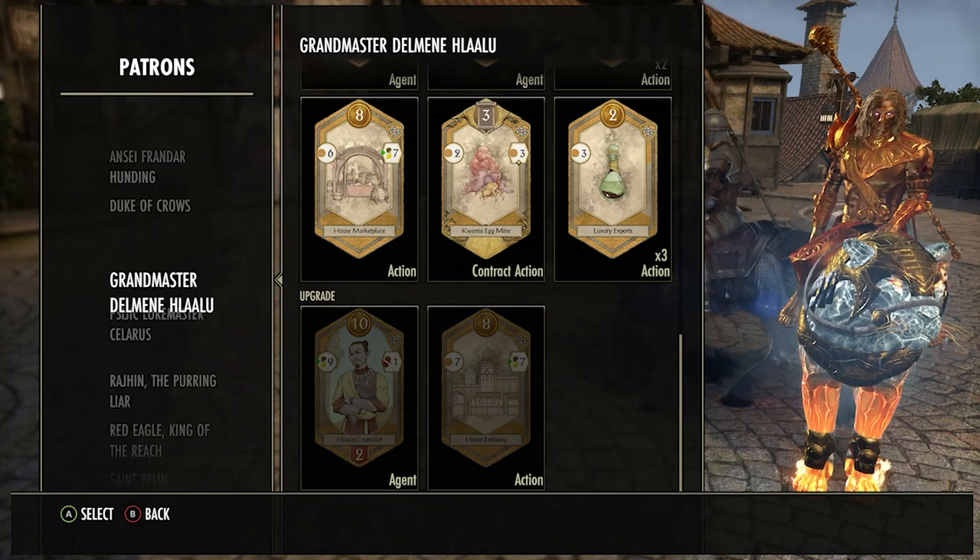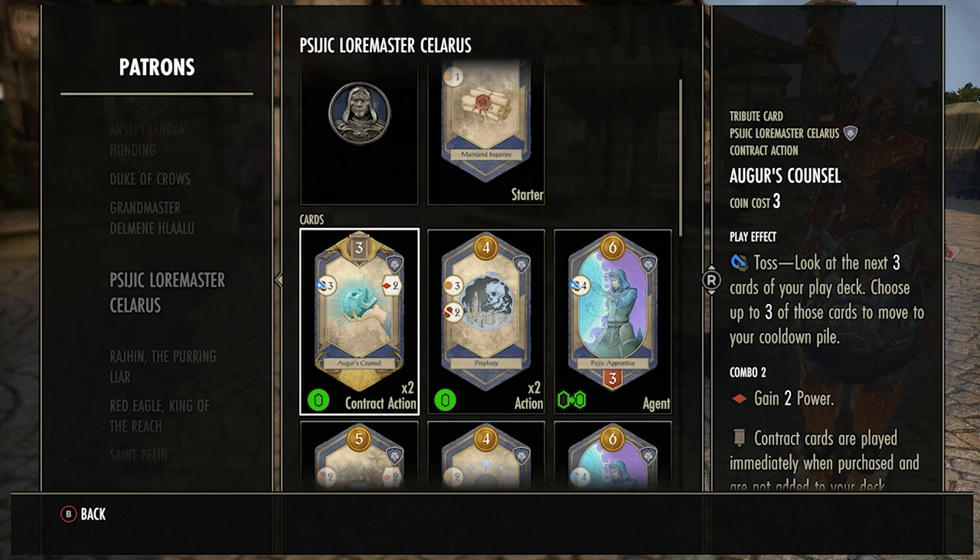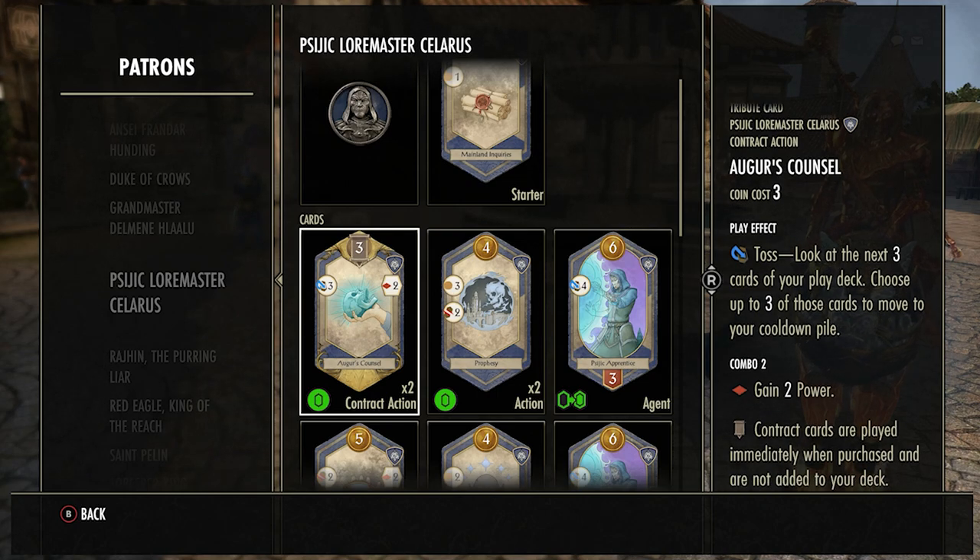Now we're going into the Psychic Lore Master deck. The base card you get here is Mainland Inquiries — gives you one coin. After you get all your other coins doubled I would get rid of this for a double coin because it isn't really that good. You don't get many combos with the blue deck in my opinion, so I just change it into two coins so I can buy better stuff from the center.